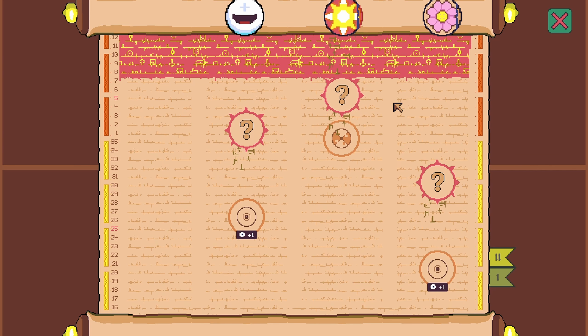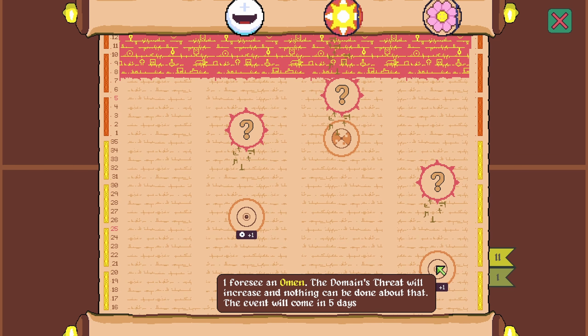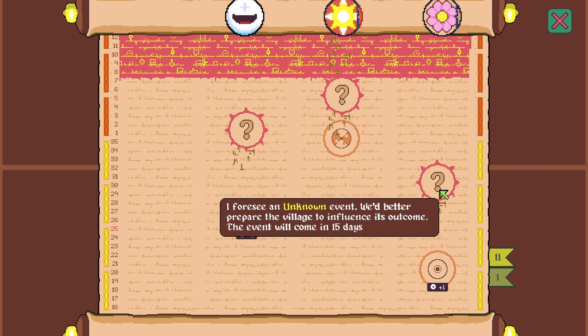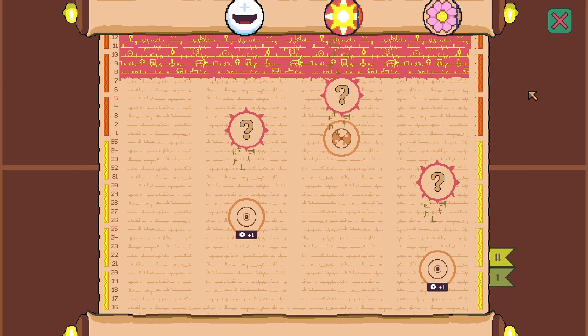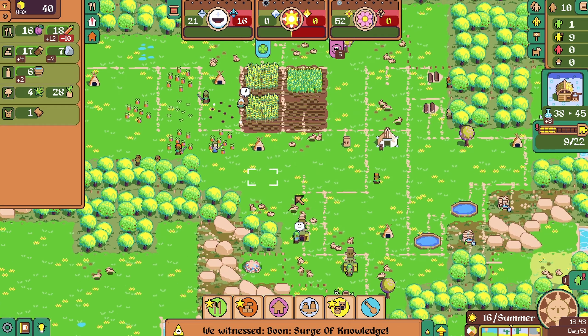We're going to need more springs. First we have this nature one — I'm not worried about it at all. Actually, this nature one might be a problem because we don't have reliable production. We only produce it when we actually plant crops. What we might want to do is harvest a lot of crops so that we can then plant a bunch.